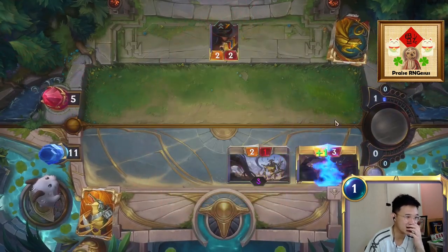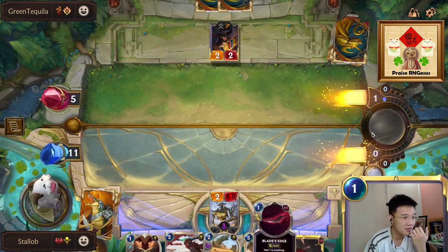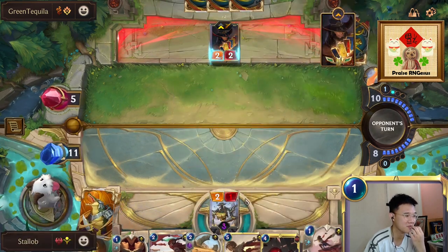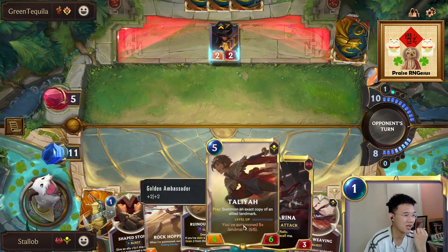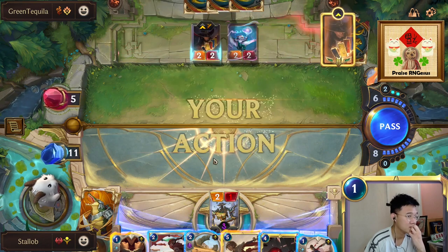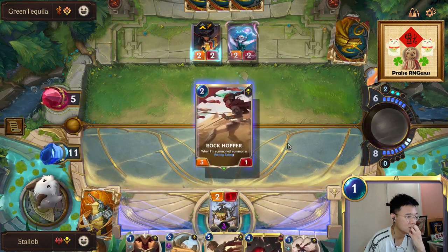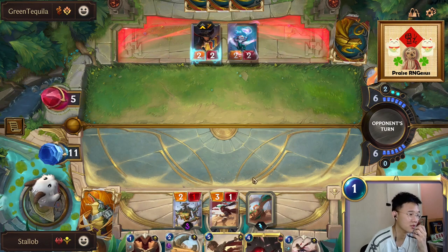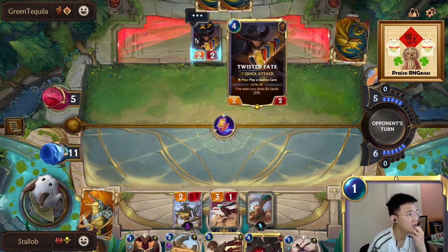I think we should be able to win next turn. But we keep on just eating our own mana — that's a problem. We can't possibly cast this here, that's why. We might just go for Katerina here.